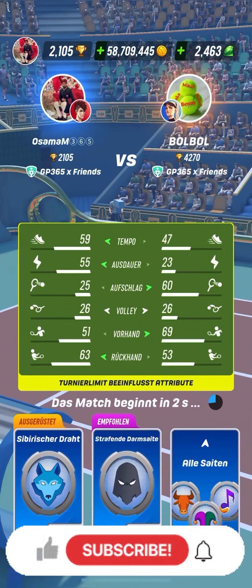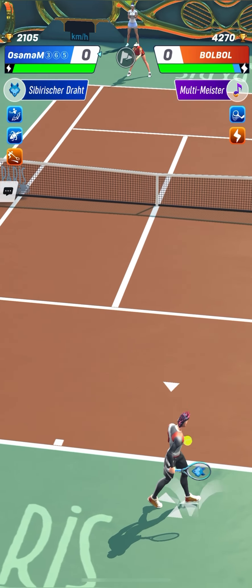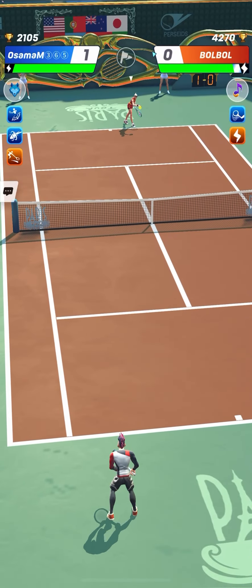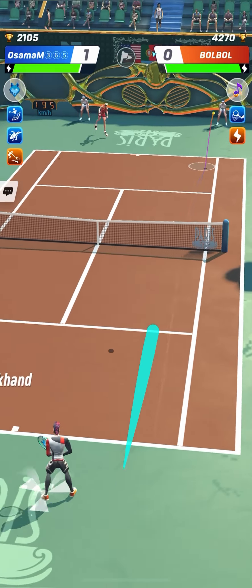Here we go for the third match. Same build for Osama M. While Bobo keeps trying other builds, it's the same style — strong serve, big forehand — but this time in the third match he's trying with Victoria having a better backhand stat, playing with the Forge instead of the Cobra.